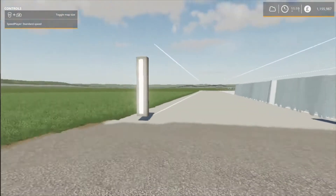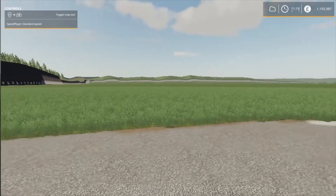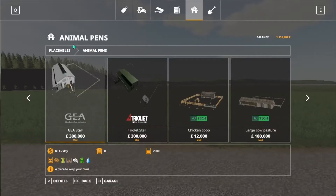What I'll do now is place one of these cow pens. These cow pens do need the Global Company mod because they have auto feeding systems that run with it. So we're back in animal pens and this GEA one I know is on the mod hub - it's for PC and Mac. We've got LS Mod Company, DS Agriservice, Kastor, Kevin K98 and SoftH who make this one.